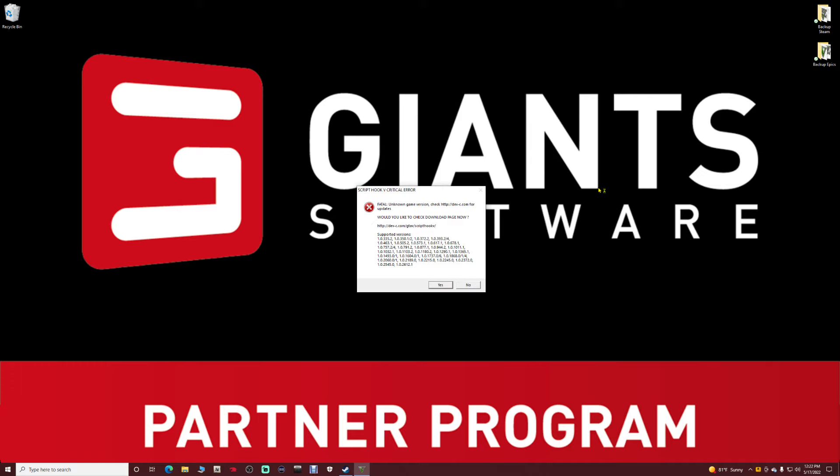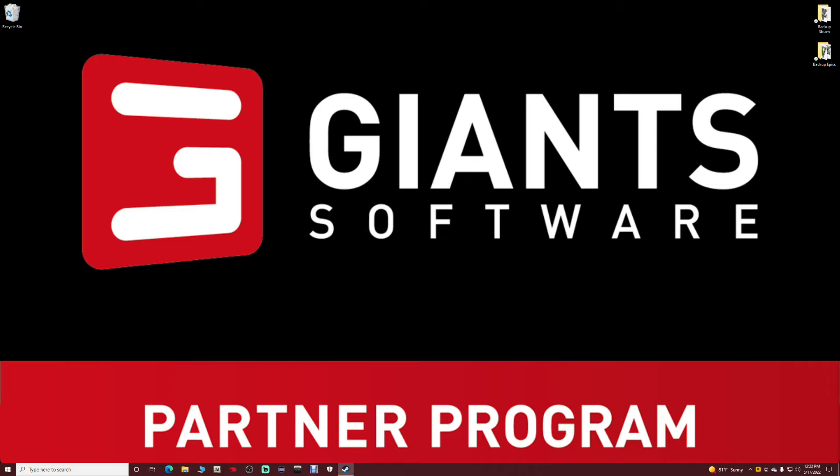Rockstar users, you're just out of luck — you're going to have to wait until LSP4, Script Hook V, and Rage Plugin Hook update, and we don't know when that's going to be, so please don't ask. We're getting an error right here — we do not want to check the download page, so I'm going to close out. It does the same thing on Epic.